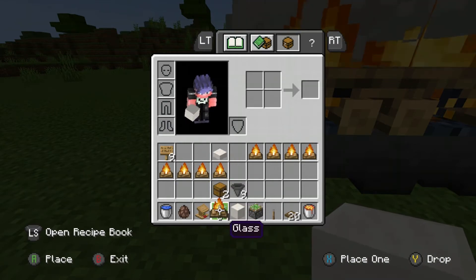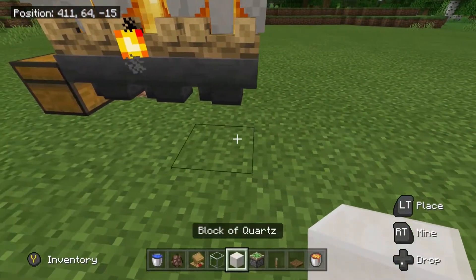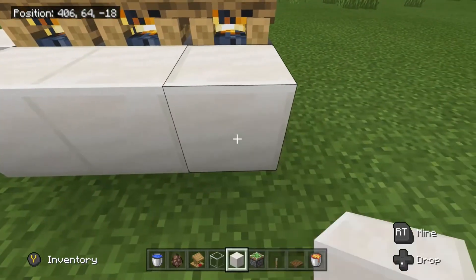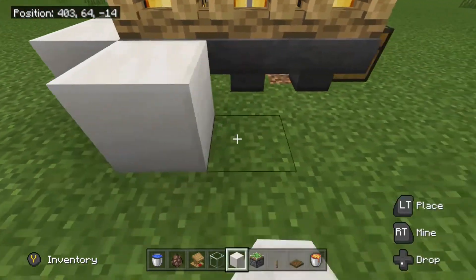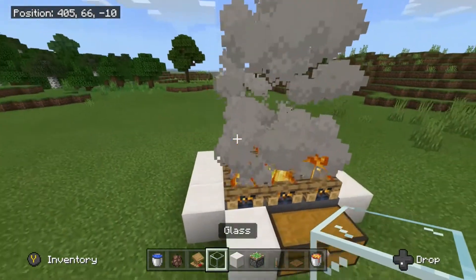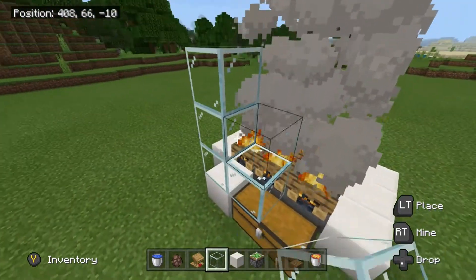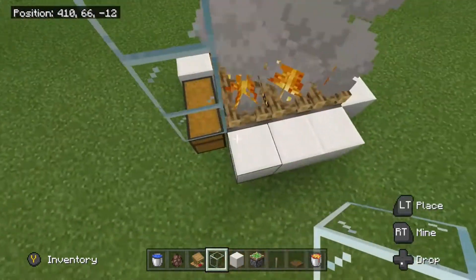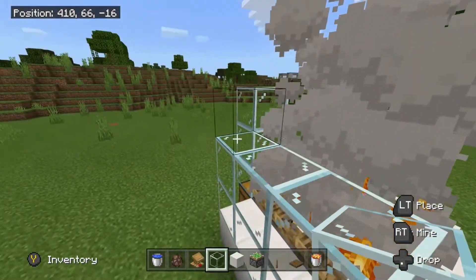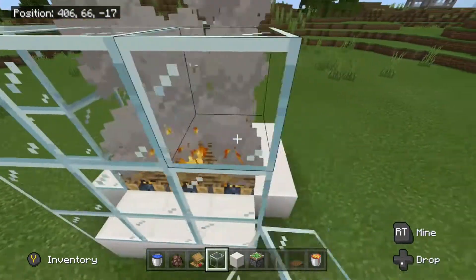We're going to need our building blocks and glass. Surround this little area — you don't necessarily need to fill in the corners, but go three high with glass all the way around. This is our little catchment killing area.